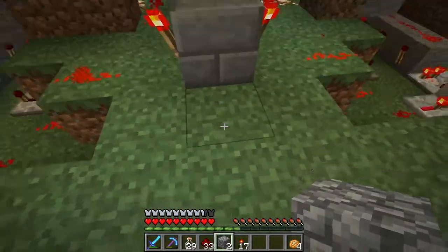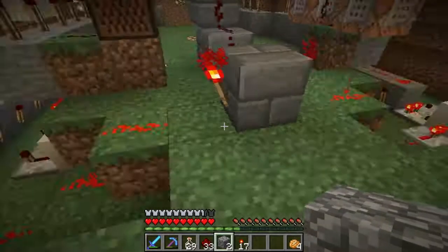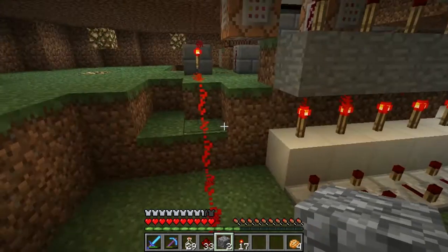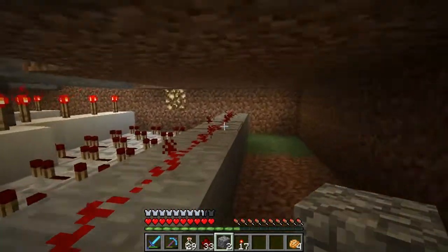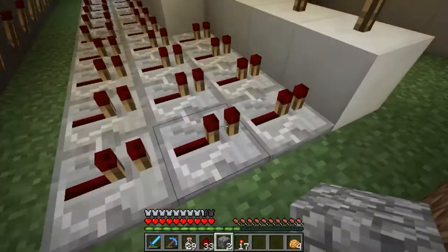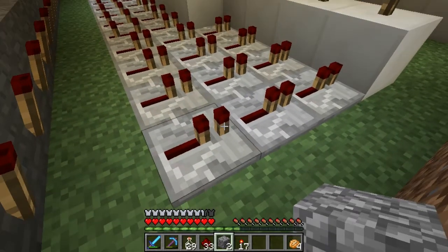The signal goes into this two-way block here which then sends it down. He's inverted the signal here - very nice. The signal comes down into this crazy double comparator countdown circuit, and what happens is when this becomes activated, or when the signal's killed, the strength from here gradually ticks down until it's finished. Then we've connected them all with torches and a bunch of repeaters.